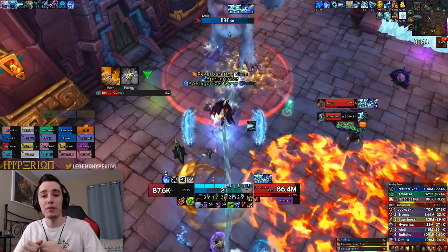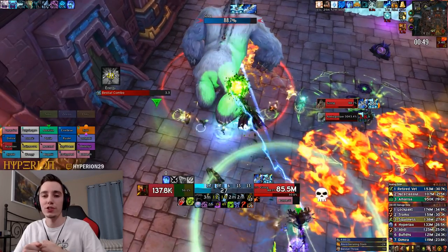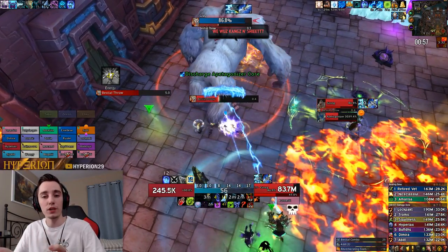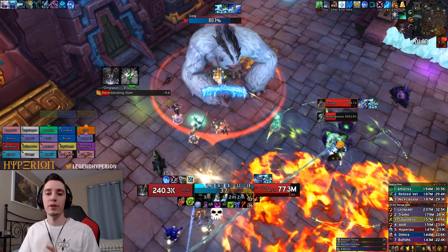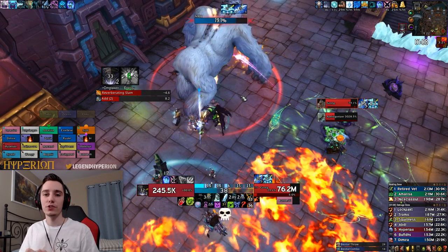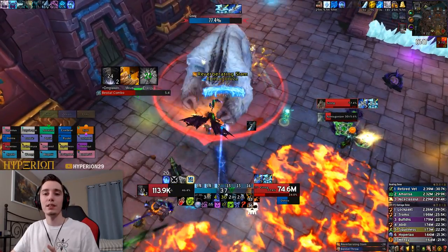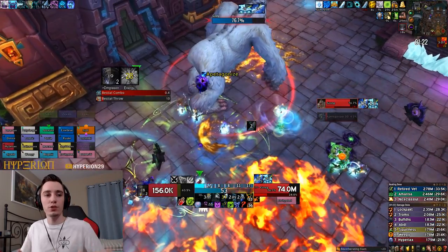From PvP we have Gladiator's Badge, which is one of the highest-rated trinkets at equal item level because of the sheer Strength it provides — it's also a two-minute cooldown that lines up with your cooldowns. From Mythic+ we have two great trinkets: the Butcher's Block from Waycrest Manor, which gives Strength and procs Crit, and the Vial of Animated Blood from Underrot, an on-use trinket that gives Strength which decays over time.